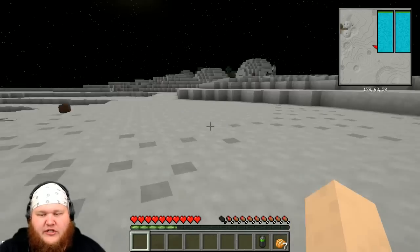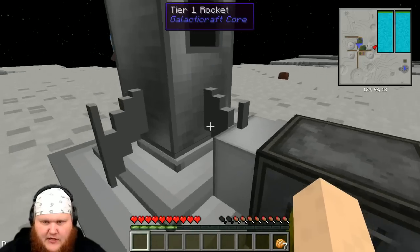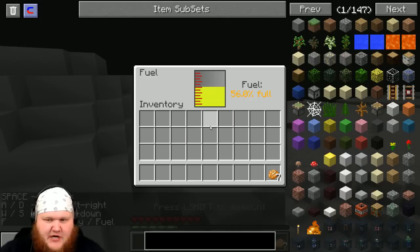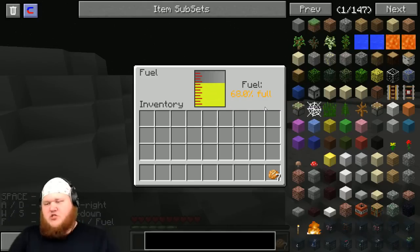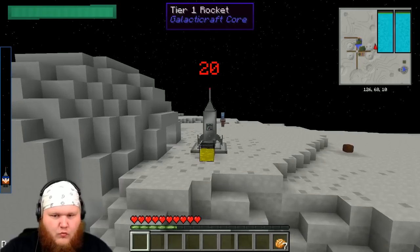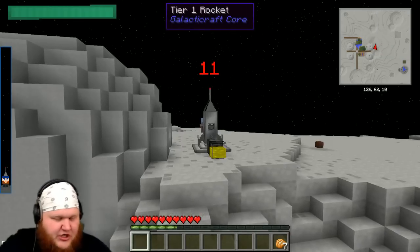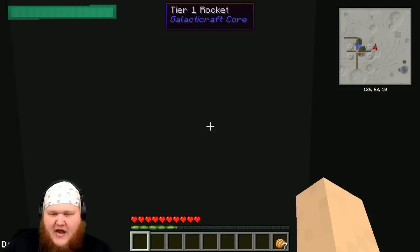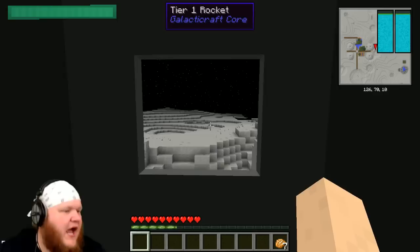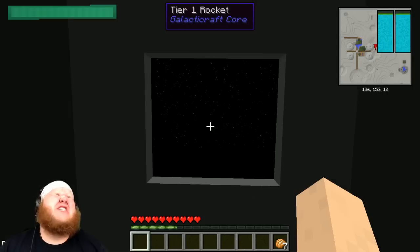We'll send this puppy into outer space! Start loading — here we go, it should be loading. Fuel is at 56 percent — we will soon be blasting into orbit, ladies and gentlemen! Here goes nothing — launching in three, two, one, blast off! This is astronaut Lance, we do have ignition. Let's switch over to the first-person view — here we go.